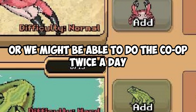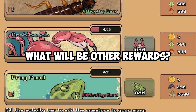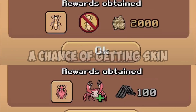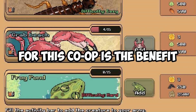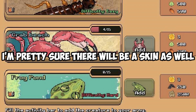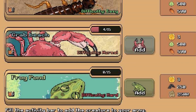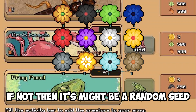Or we might be able to do the co-op twice a day. The next question is, what will be the other rewards? We all know that every co-op gives us some resources, a chance of getting a skin, and some benefit. What we know so far for this co-op is the benefit: getting a frog creature. I'm pretty sure there will be a skin as well. But as for the resource, in my opinion it's most likely to be a new flower type, or if not, a random seed.